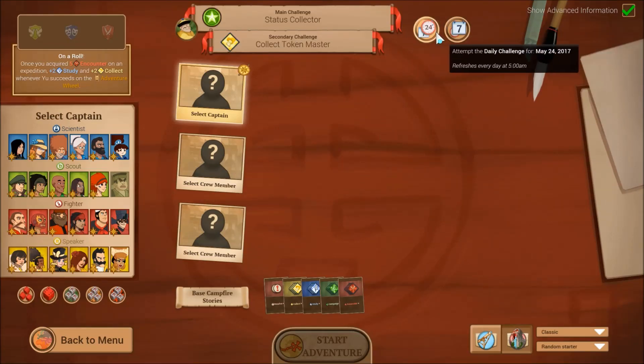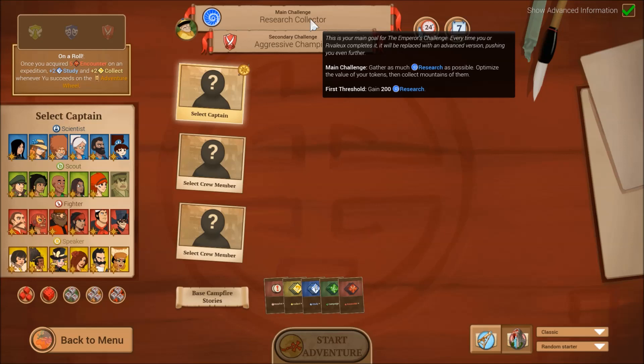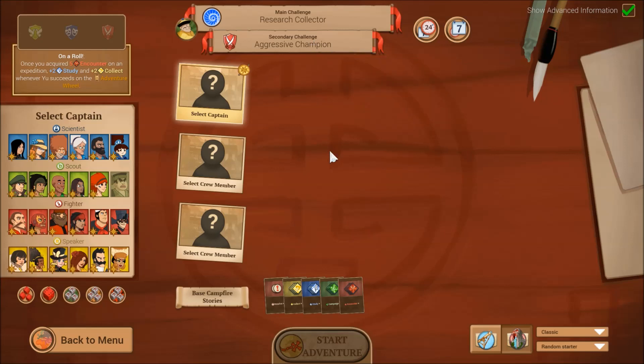Alright, let's see here. We got a new daily challenge for today: Research Collector and Aggressive Champion. The main challenge is to gather as much research as possible — optimize the value of your tokens, then collect mountains of them. And secondly, Aggressive Champion: win as many encounters as possible with the Aggressive Attitude. The first threshold is to win three. Alright, very good.